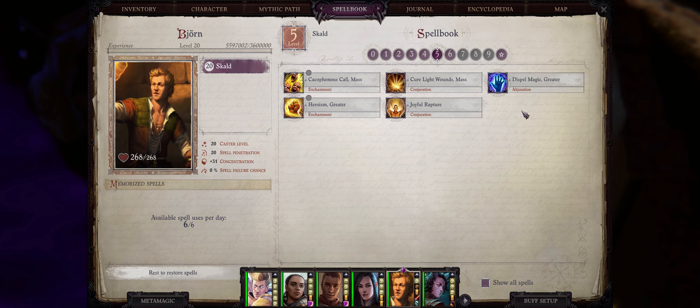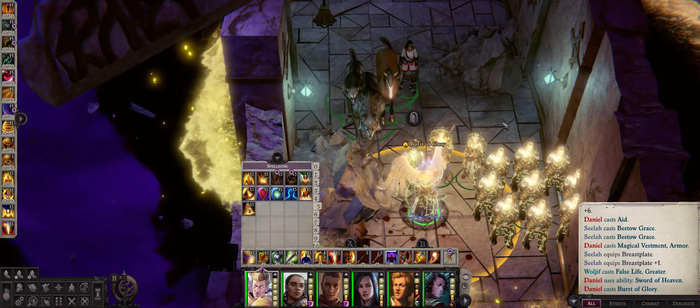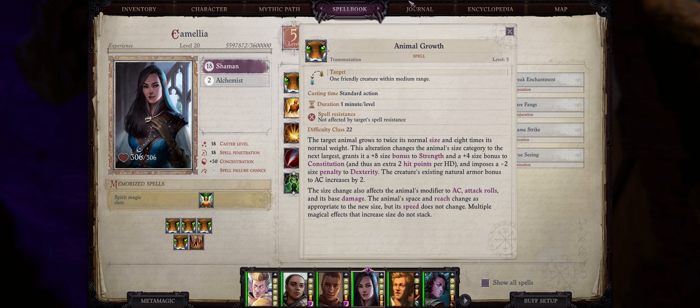At level 5 the best defensive buffs are the divine spells. First is Burst of Glory — the best part is the party-wide temporary hit points increase equal to your caster level, for around plus 9 to plus 20. We always want as many temporary hit points as possible so that enemies will have to burn through that layer before getting to us. For pets we also have the highly powerful Animal Growth spell that gives them a size increase, a massive bonus to strength, and a good bonus to constitution — these are size bonuses so they stack with animal buff belts. Always cast this on every single one of your pets.